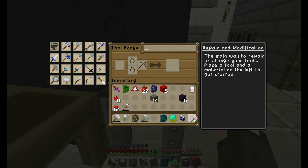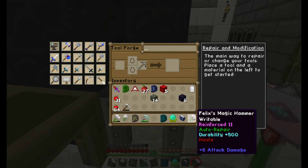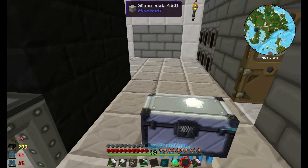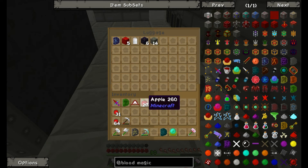I now have Felix's magic hammer — look how swanky it looks! I'm also going to put a few things in luggage to keep them safe.